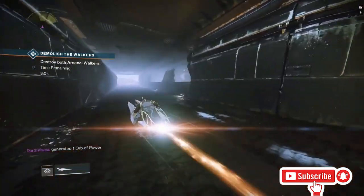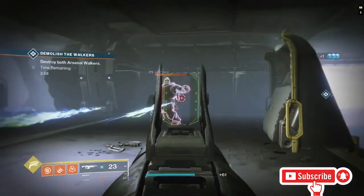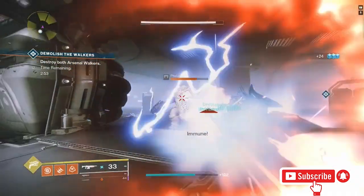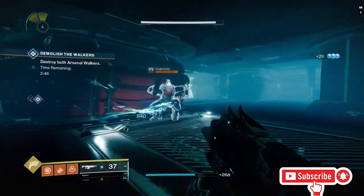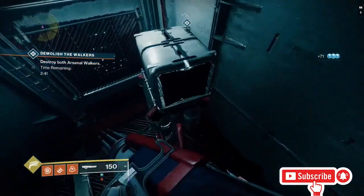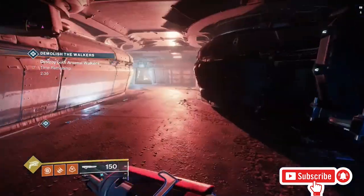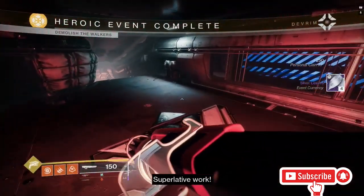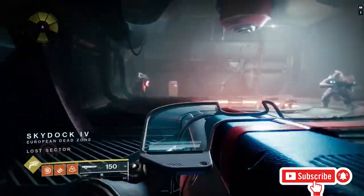Come straight through this door right here and you're going to see the lost sector symbol on the wall. You don't have to kill these ads, but if you want to you can — they do have a chance to drop you something, but chances are they'll only drop ammo and glimmer. Then jump straight down here, come through here, take a left, come down this hall, take a left, go through this door, come through this door, go down this ramp, take that left, and come straight out through here.